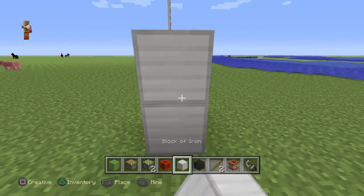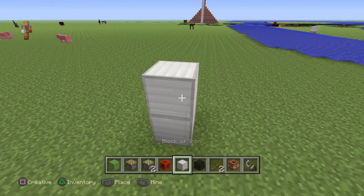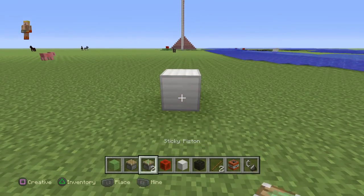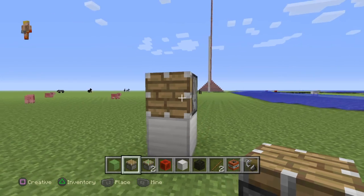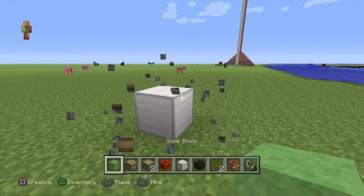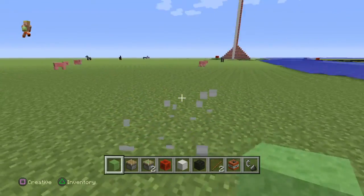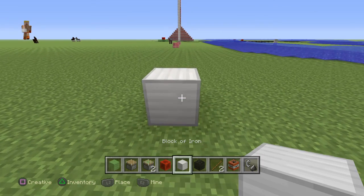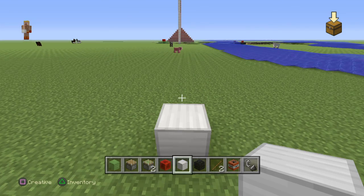I'll show you the car version first. It doesn't matter, you can use anything - it doesn't have to be the block of iron, I'm just using iron. It's not going to be a car that just sits on the ground. It's going to be a car that is one block off the ground. Put whatever you're using - it can't be wool.